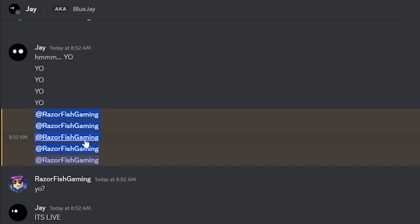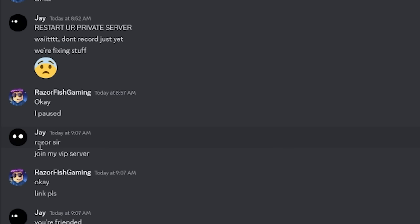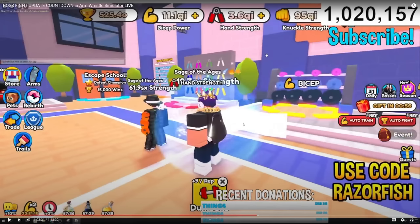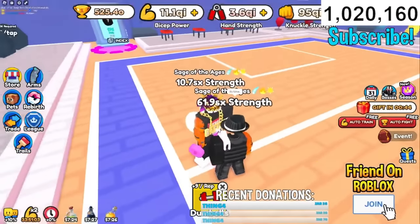He pinged me like five times, and I was like, 'yo,' and he's like, 'it's live.' And I was like, 'wait, what? It's actually live.' This was when the update was coming out — he was saying the update was live. It usually comes out at 9 a.m. central time zone, but it actually came out eight minutes early at 8:52 a.m. So then he said to search a server. I was recording during the live stream, which was my previous video. He was like, 'don't record just yet because they're fixing up some stuff.' Then later at 9:07 a.m., he was like, 'Razor, sir, join my VIP server.' And I was like, 'all right, give me the link.' But he's like, 'you're added so I could join.' So then I joined his server. Here's a live stream of me in his server — he got 61SX.